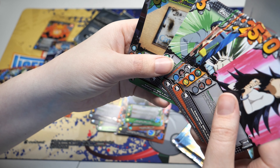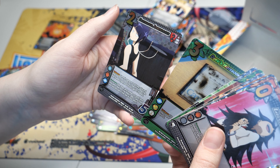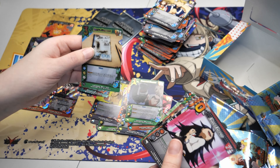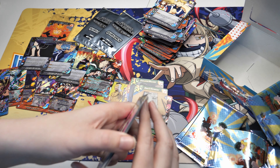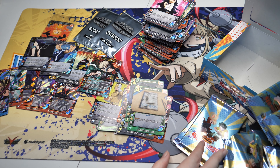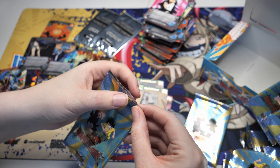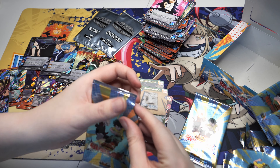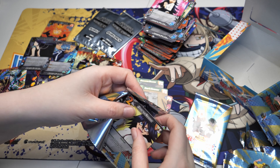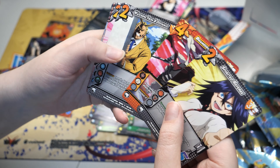We've got an XR here - a Deku's Notebook Rare and a Dexterous Appendages XR Common. From my experience, you typically get at least two common XRs, a rare XR, and an uncommon XR on average. You can also get ultra rare XRs and secret rare XRs as well. Maybe one more XR would be really cool out of this box - I think I'd be really happy with that.